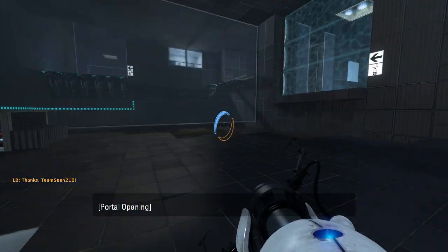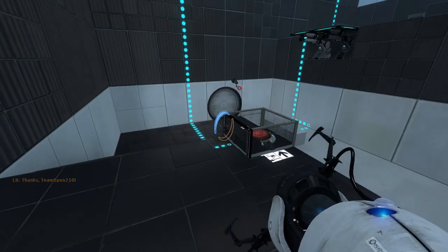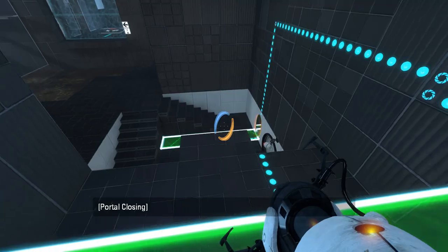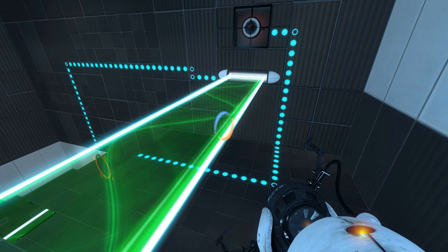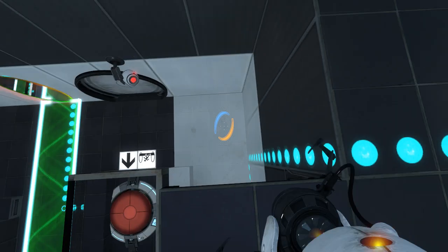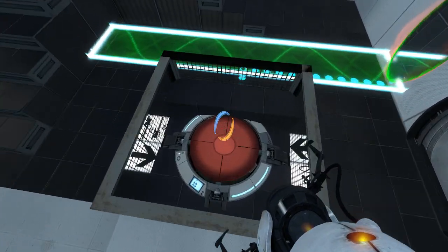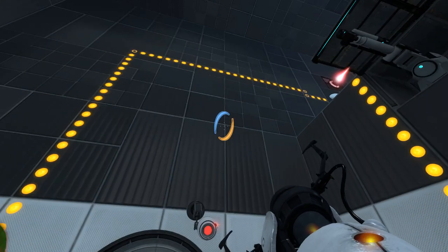Light bridge up there. And lasers somewhere, probably. Lasers up there too, interesting. So this light bridge allows us to walk up to it... from here? I guess that means we're gonna momentum ourselves out of the floor portal here, and land up here, and then walk up to the light bridge. That would be my guess, because otherwise I can't really see much of a reason for it. And that switches the light bridge off and the laser on.